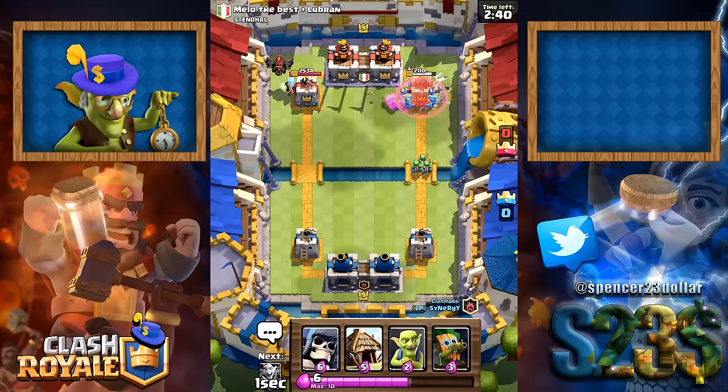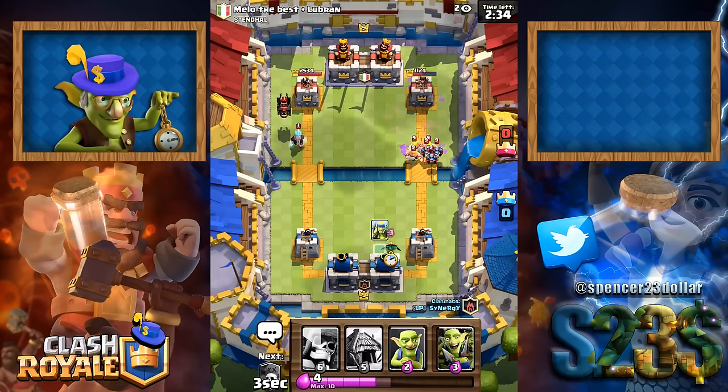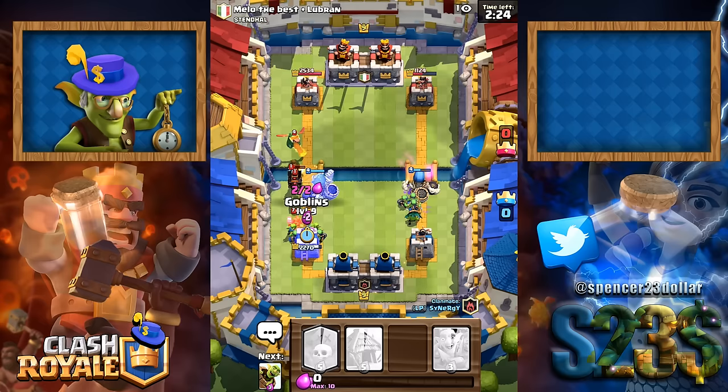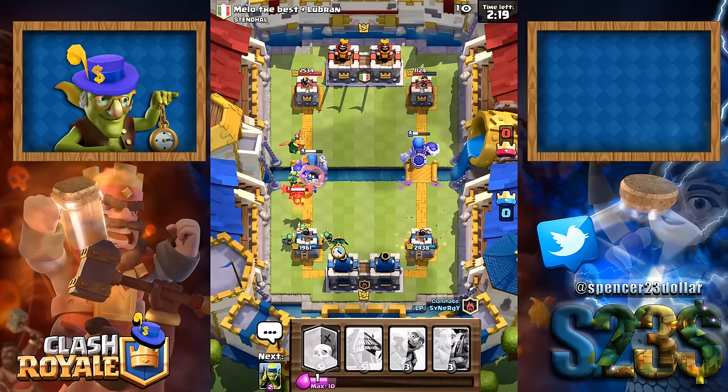Let's send the barrel. He's got the hound — it's a double barrel. Oh, it's worked! The double barrel has kind of worked with the spirit goblins. Sending barbarians, we can deal with that pretty well. We just need to figure out what to do about this hound. I think we use double giant skeletons to distract. Goblin gang's going to kill the hog. There we go.